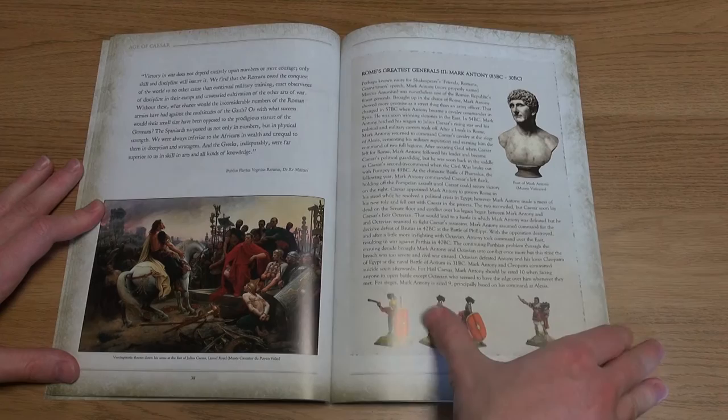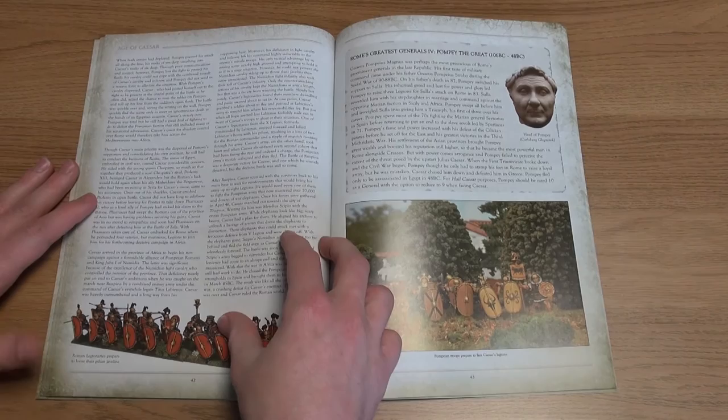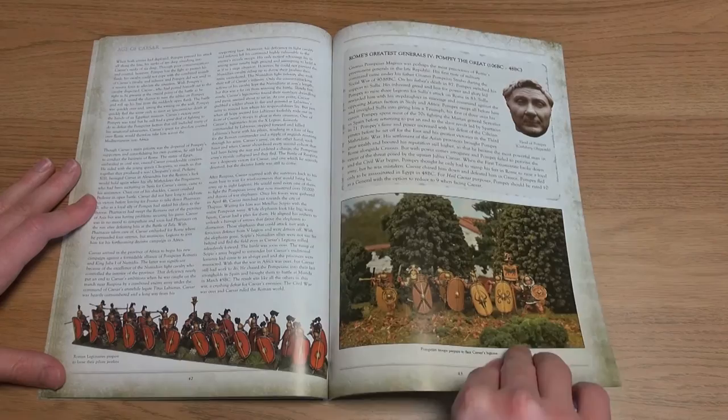For the fourth scenario, we enter into civil war and fight the Battle of Pharsalus against Pompey the Great. There is a specific look here at Pompey's Roman army with rules suggestions for playing with his Spanish legions.